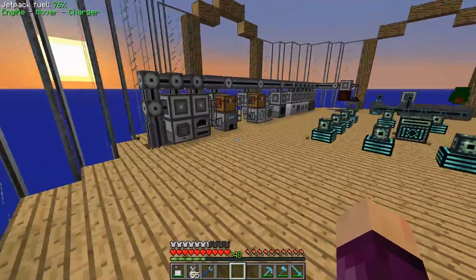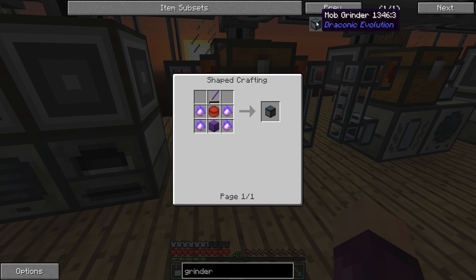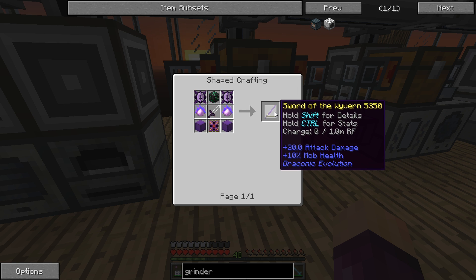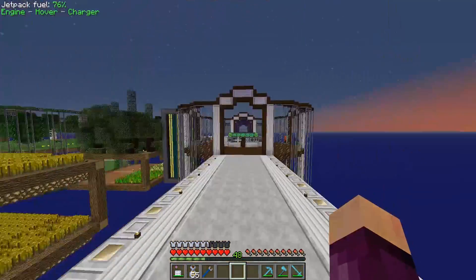Let me quickly finish this up. If we open the Induction Smelter, we can put in our block of emerald and some stone, and that's going to smelt together into a block of Emerald Ore, which we can probably use in the next episode to get ourselves the Sword of the Wyvern and then the Mob Grinder. It's done and it'll be automatically put back into the system.